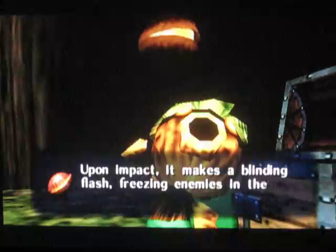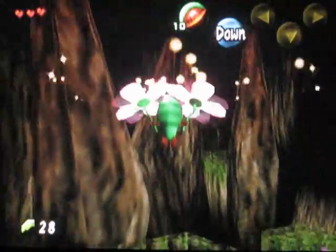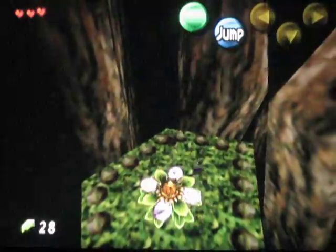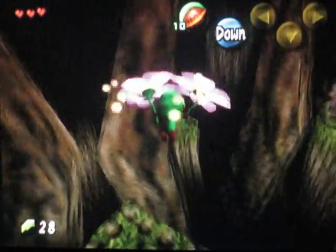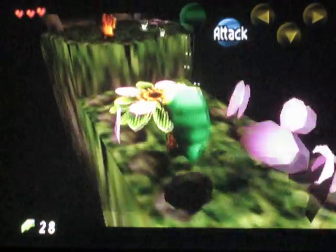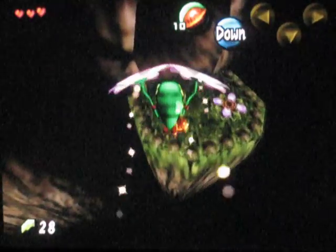You got a Deku Nut. Press B while in the air to drop it and it will make a blinding flash. Despite the fact that they give you this item, there's actually nothing to do with it right now. Deku Nuts are actually pretty useful, but they're not used for a lot — they are, in certain situations, actually your best method of attack, especially against a few mini-bosses I can think of. That was explaining how to L-target something and talk to it — you just press L and once you get the talk ability, you will be able to talk to it. That was a statue, however, so it would have just had dialogue from Tatl saying, 'The statue looks sad.'